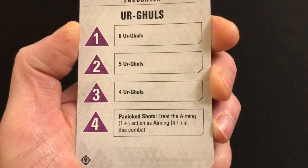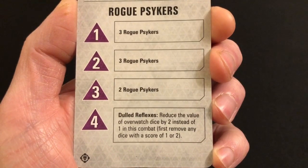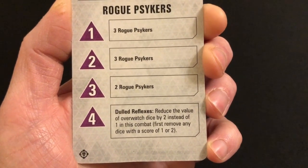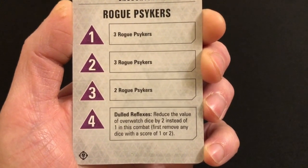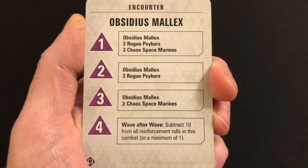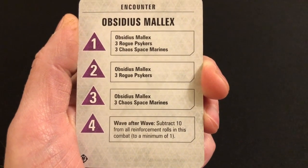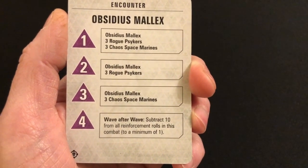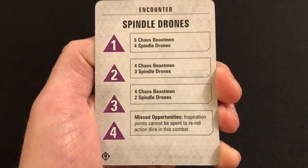'Panicked Shots' — treat the Aiming 1+ action as Aiming 4+ in this combat. Aiming is very powerful in this game — it is recommended to use it quite a lot — and this just makes it more difficult to do. 'Dulled Reflexes' — reduce the value of overwatch dice by two instead of one in this combat; first remove any dice with a score of one or two. Overwatch is a very powerful ability — it's a really good idea to save some dice and set up some covering fire so that when enemies appear you can start taking them down — this just makes it harder to set up that kind of system. 'Wave After Wave' — subtract 10 from all reinforcement rolls in this combat, to a minimum of one, so you are more likely to get enemies coming in each turn. You can adjust that value however you want — if subtract 10 seems like too much, make it subtract 5 or whatever.